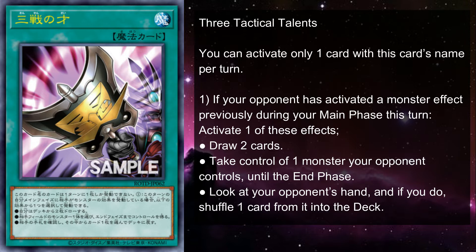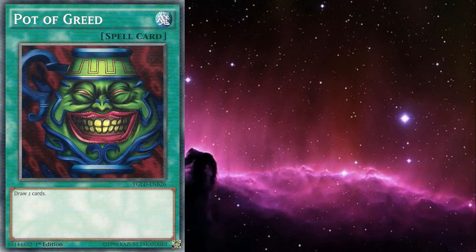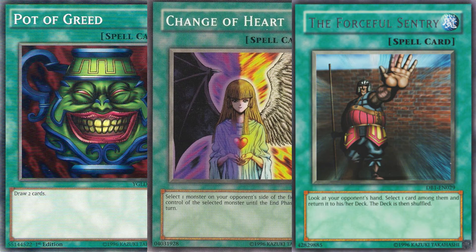Then shuffle one card from among them into your opponent's deck. The catch is that your opponent has to have activated a monster effect during your main phase before you can activate this spell. So basically, you have your choice of resolving Pot of Greed, Change of Heart, or the Forceful Sentry.